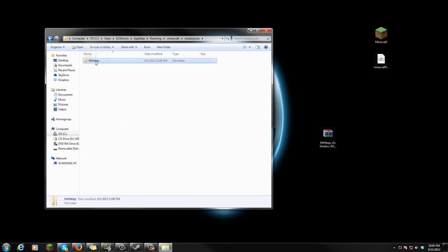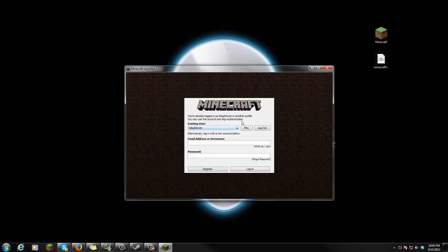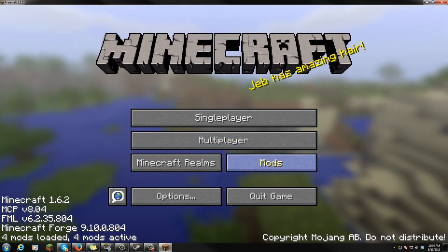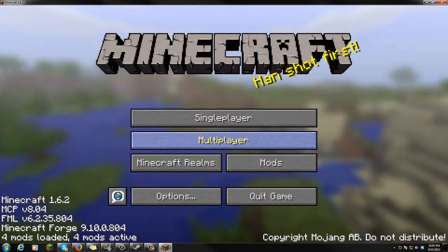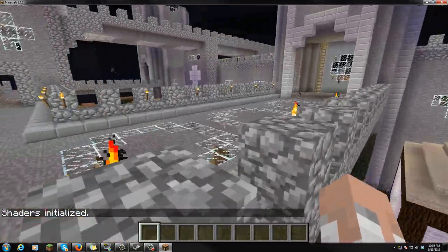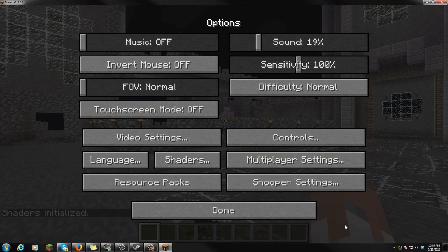Once you have installed it, place the shader folder into the shader packs folder you created, then launch Minecraft. Log into your user, go to the profile selector at the bottom left and make sure it says Forge, then press play. Log in and you should be able to load up the shaders. Once in Minecraft 1.6.2, you'll see mods have been loaded — go to mods and you can see GLSL shaders. Go into any world, press escape, go to options, shaders, and click on Mr. Meep. Press done — that is it, the shaders are successfully installed.